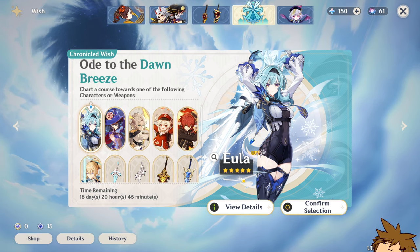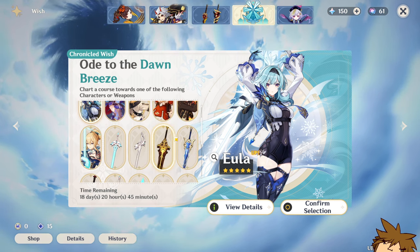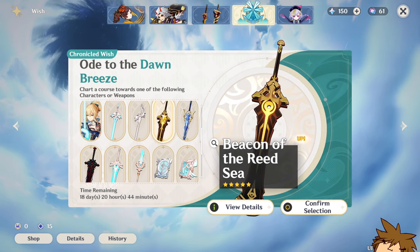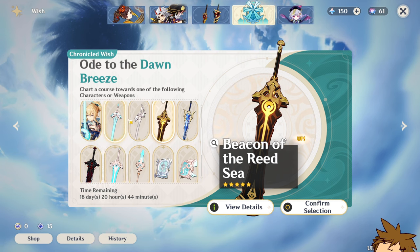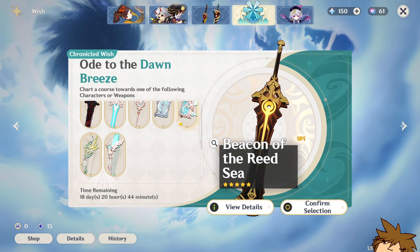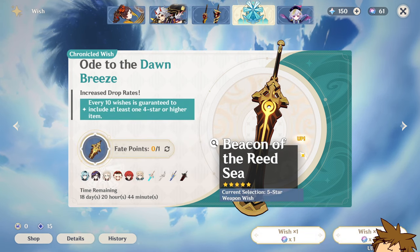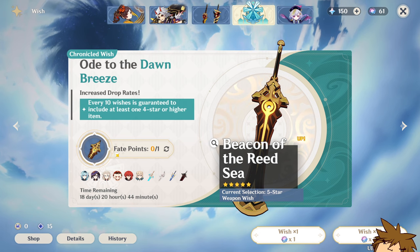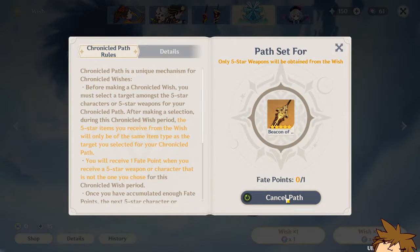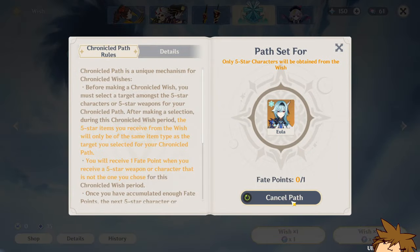Let's talk about how this weapon banner actually works. We are going to be summoning a weapon here and using this banner for the Beacon of the Reed Sea. This banner allows you to pick one of these characters, get a fate point, and after confirming your selection — for example, this weapon right here — you have a 50-50, and then it's guaranteed on the next one.